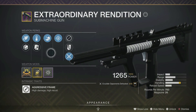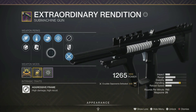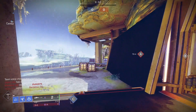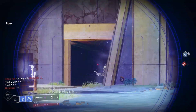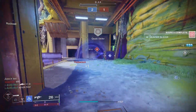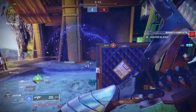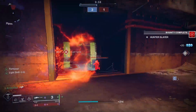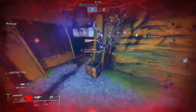Hey guys, I got a video on the brand new submachine gun, the Extraordinary Rendition. This SMG is an aggressive frame 750 round per minute submachine gun, and you can get it from the new activity the Battlegrounds, and also if you focus your Umbral Engrams into a Season of the Chosen weapons engram it can drop from there as well. They did buff SMGs and they feel a lot better — we'll talk about that in this video.